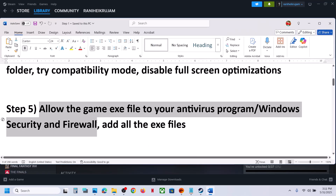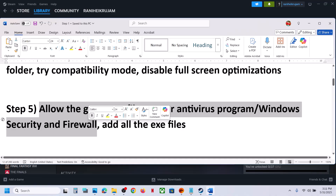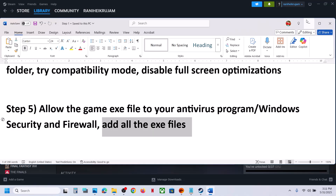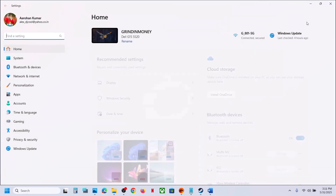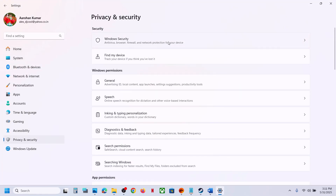The next step is to allow the game exe file through your antivirus program. If you have any third-party antivirus — such as Avast, Norton, Bitdefender, or McAfee — add all the game exe files as exceptions in your antivirus program.